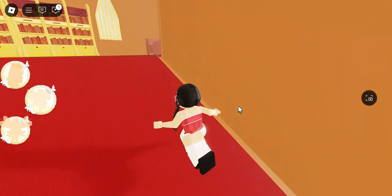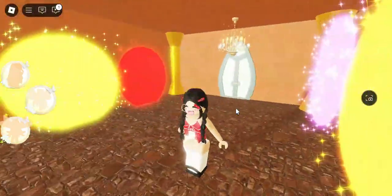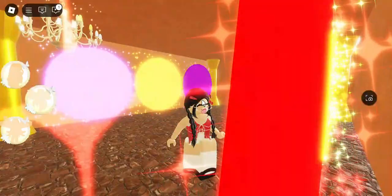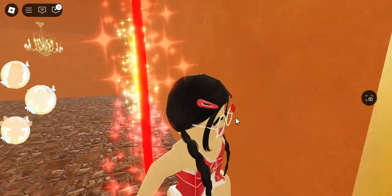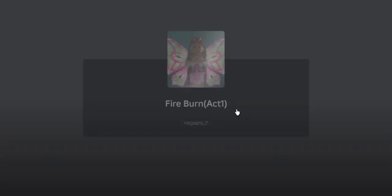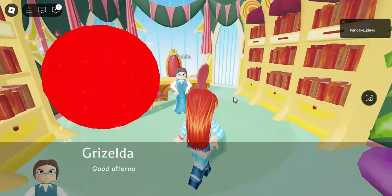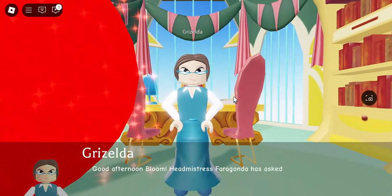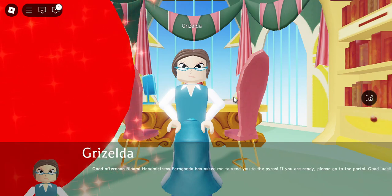First we need to head to the portal room. To start the quest, walk forward. Good afternoon Bloom — Headmistress Farragonda has asked me to send you to Prios when you are ready. Please step into the portal.